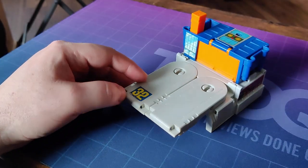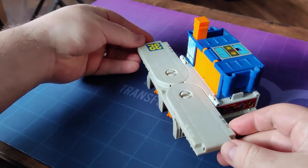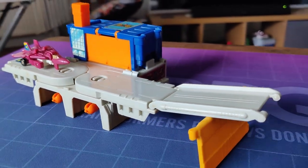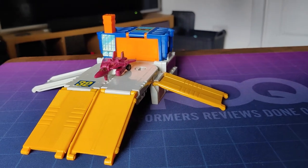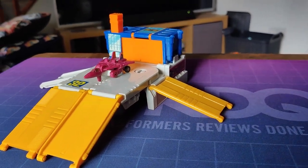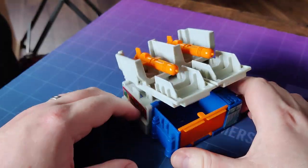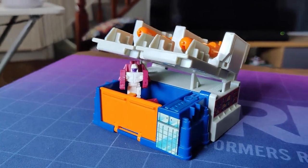Airwave is unique amongst the Micromaster stations in that this mode can transform to a small degree. The runways can split to create a longer stretch for Airwave to take off from. This means you can also attach four ramps to the station, which is a unique feature. And god knows it needs all the help it can get with this battle station mode. You fold the runway up and this is kind of what you're getting — essentially a dumpster to hide Airwave in. The missiles are nice and all but they don't do anything.